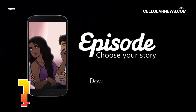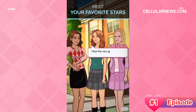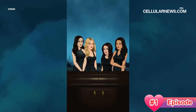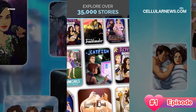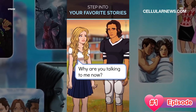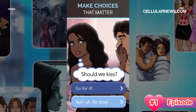Topping off our list is Episode, a dating sim that features gripping interactive stories. This Summertime Saga alternative has similar features you can find on the games we've already mentioned, like the ability to design your avatar and control over the plots. However, it might have the largest collection of stories to explore among its competitors, reaching more than 150,000 with chapters added every week.